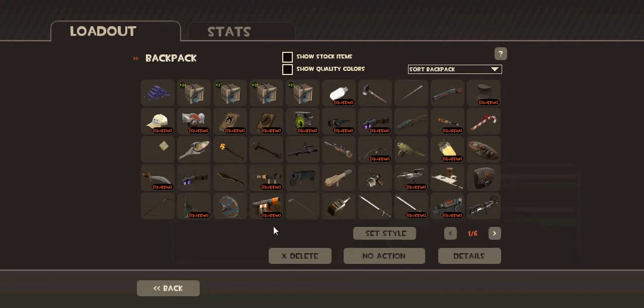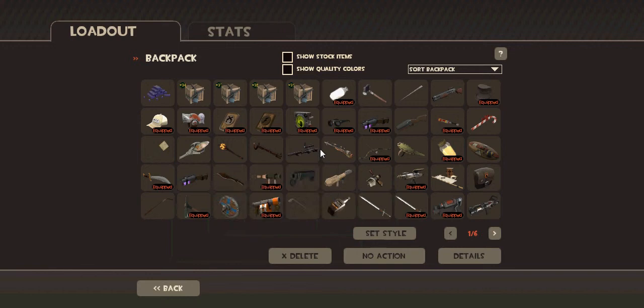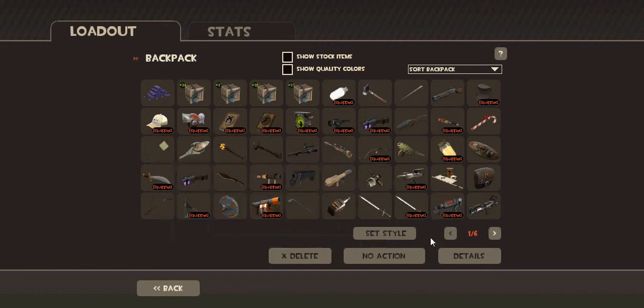I have almost every sniper rifle. I have the Bizarre Bargain, Mildly Menacing Strange, the Machina, the Sinus Leaper, and I have the Huntsman, which you saw earlier, as well as the Bizarre Bargain. I think that's all of them.